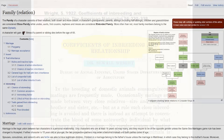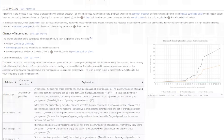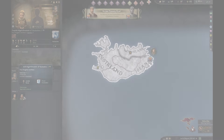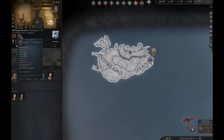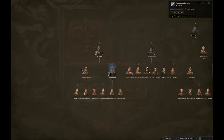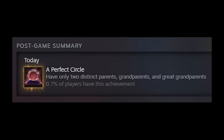Then we'll see how the game takes the idea and turns it into mechanics. After that, we'll look at some real-world examples from history. And finally, something we've not done before in a CK3 video: we'll run a playthrough to see just how the game handles inbreeding when you actually push the limits, and we'll even go for the infamous Perfect Circle achievement on Steam.